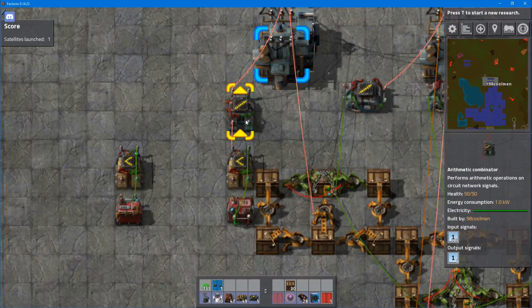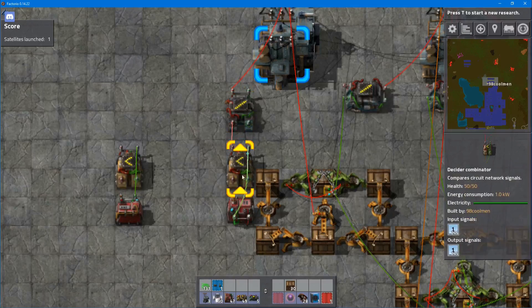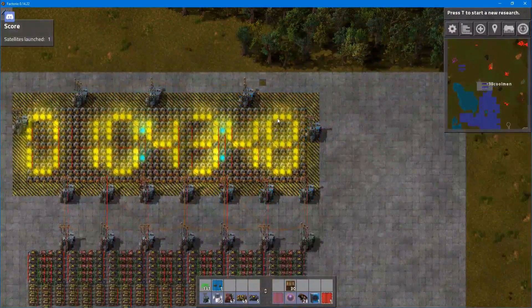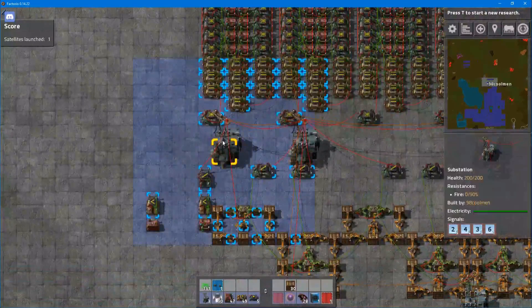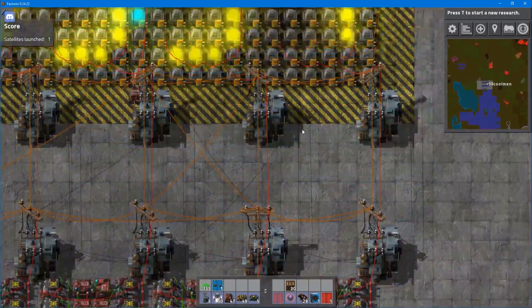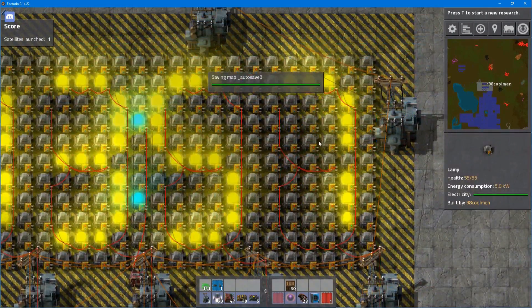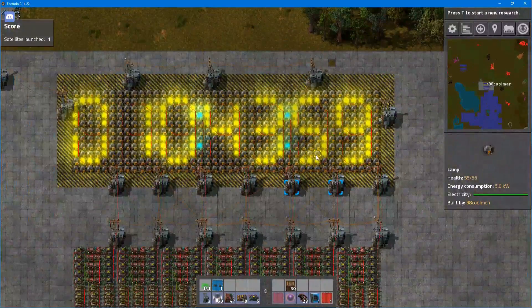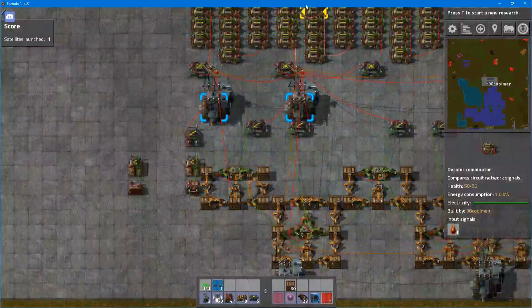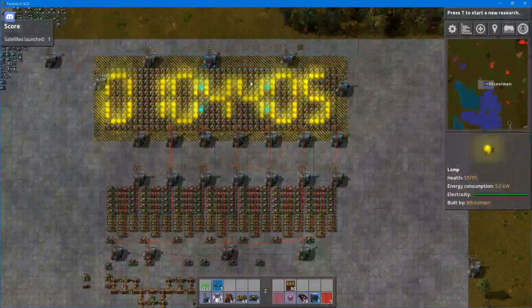This is the timing: 60 ticks per second, so 600 divided by 60 gives a constant. This contraption basically controls the seconds of the display. It runs through here, up to here, and the value is displayed. Let's watch it change.